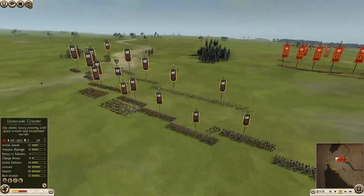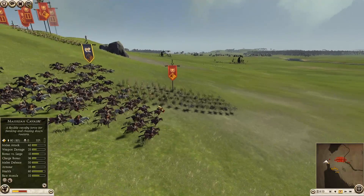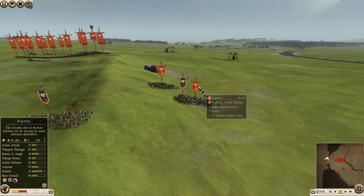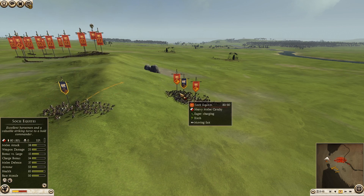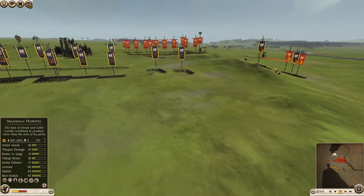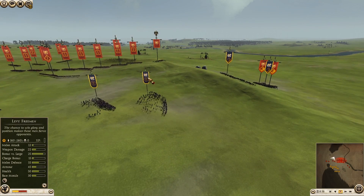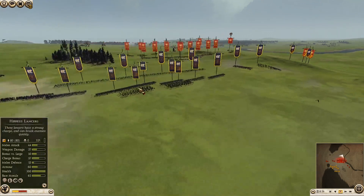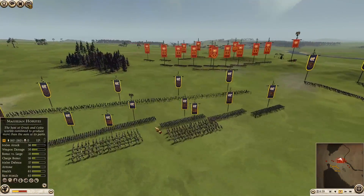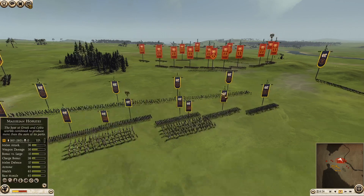They're pretty much one of the only infantry units that can actually face up to these units and do pretty well. I've got a couple of Marseillian Cav on each flank, two on each flank. I've also got two Levy Freeman coming in, another two Levy Freeman on this side, two Mycelian Cav over there, two Hippaeus Lancers, and four Celtic Slingers up front.